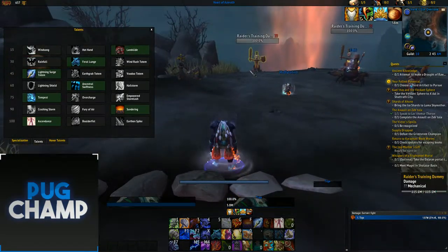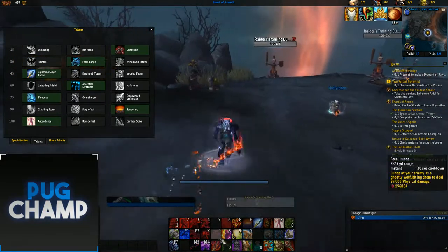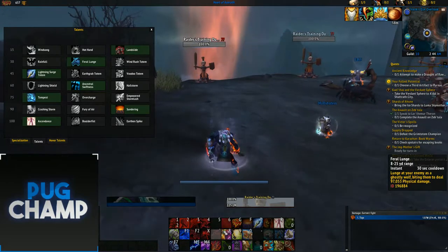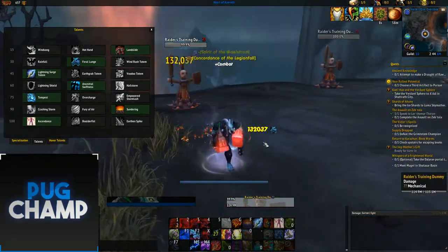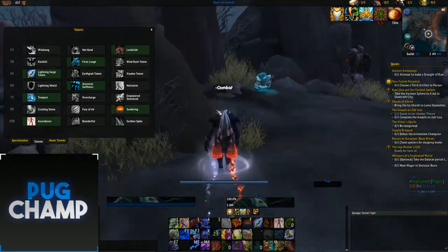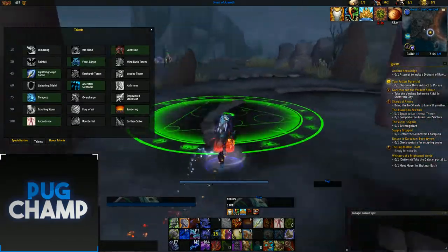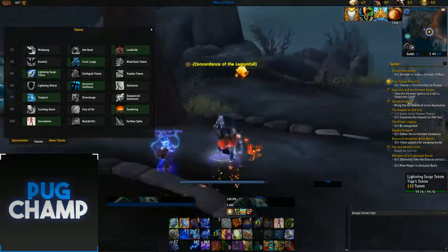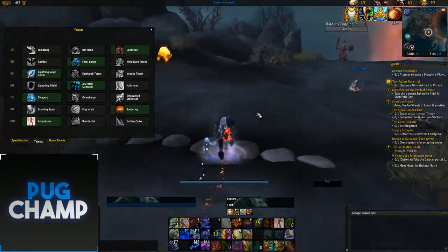The next talent is Feral Lunge — you always want this because it deals damage to the target and gets you there instantly. As you can see, I just Feral Lunge, hit the target, and dealt damage. It hits pretty decent if your crit is high. Next, always take Lightning Surge Totem — it's really good for all fights, and since you're in melee you can just place it down and stun all targets.